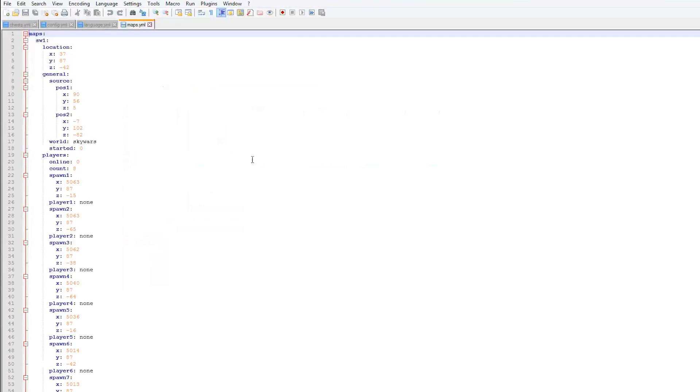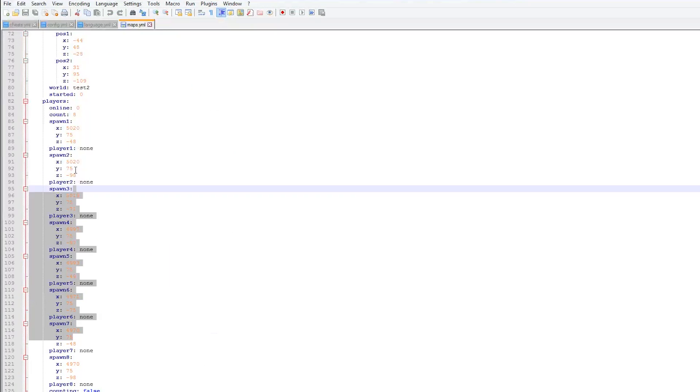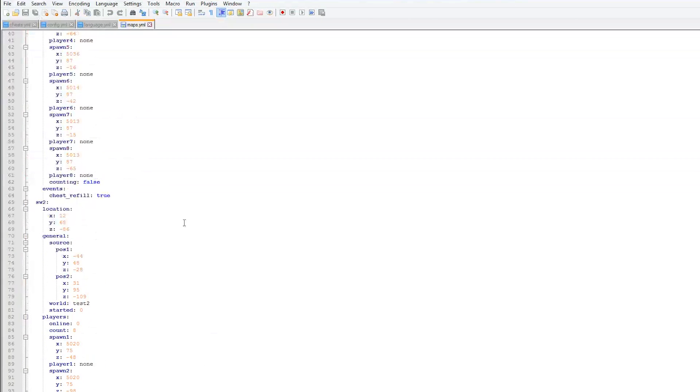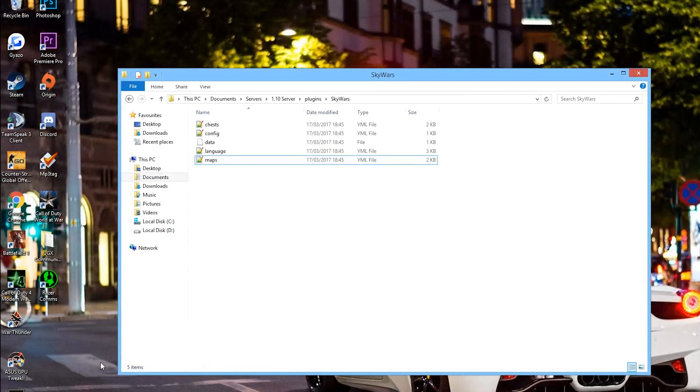And finally the maps are here - this has all of the information for the maps, very straightforward, but you don't need to edit any of that. So that is the plugin - it's really awesome, even though the text is in Russian. But once that's fixed it will be a great free plugin that you can download. So subscribe, like, comment, and I'll see you next time.